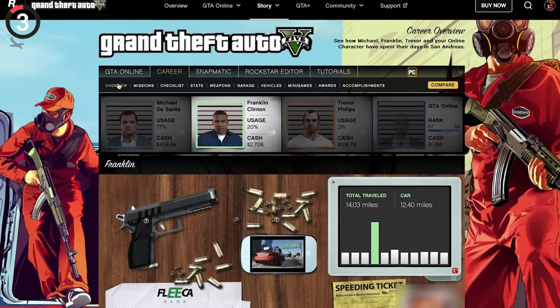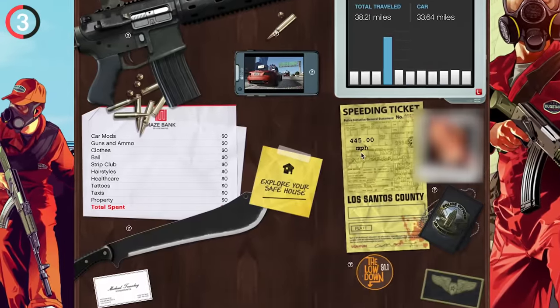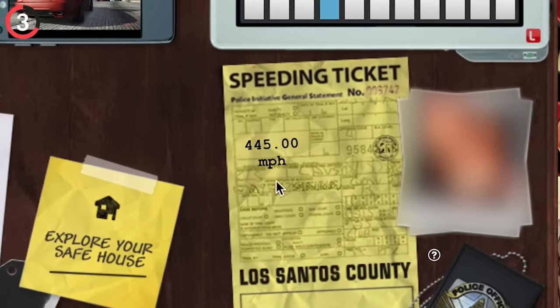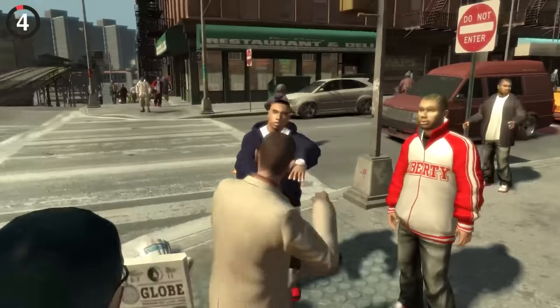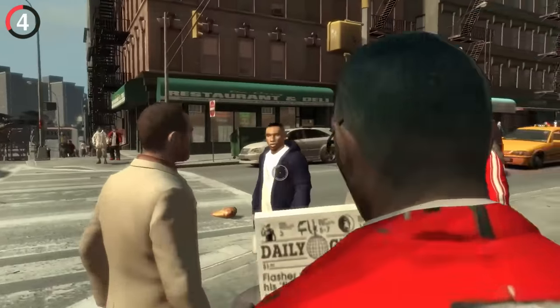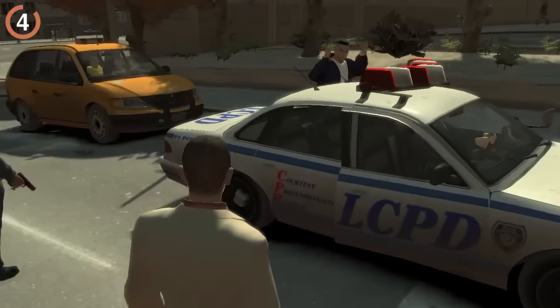I highly recommend logging into Rockstar Social Club. You can view all of your GTA 5 stats, but more importantly, it shows you the craziest speeding ticket you've earned — including how fast you went and even what car you were in. And another insane detail is in GTA 4: if you decide to just provoke someone, they'll start attacking you, and nearby cops will come to your rescue and arrest the guy.